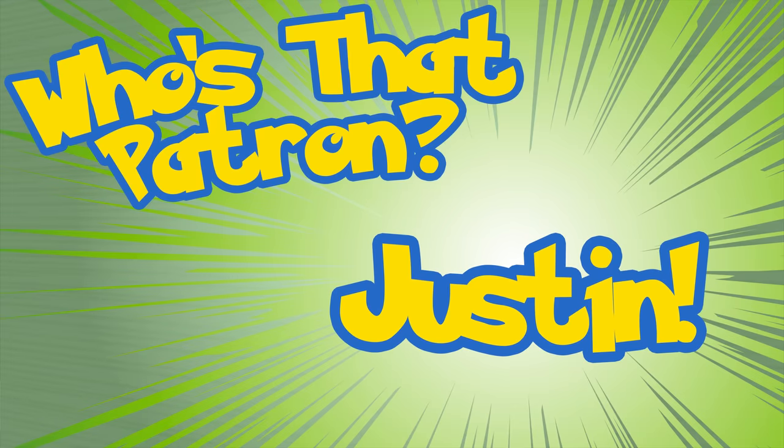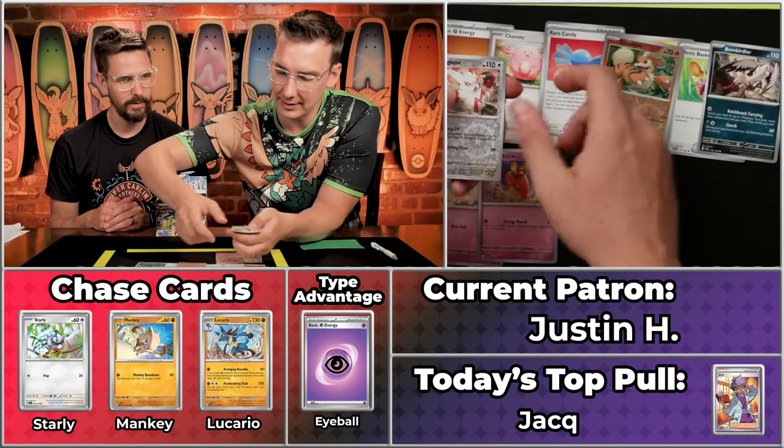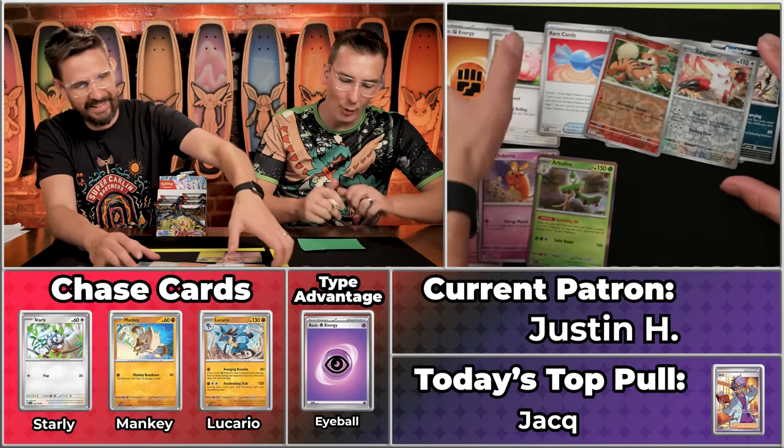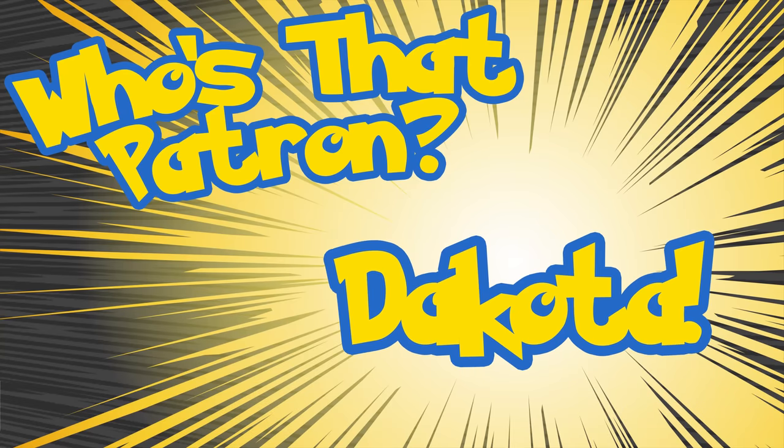Next up is Justin H., who has seventeen points and has been collecting for twenty years. Do you have enough in you to pull eyeball energy? No, you don't. Chansey, Rare Candy, Fido, Dendene, Pachirisu, Picnic Basket, Bombardier, Growl, Zangoose does not score, Arbaliba does. Three points. I feel like we're building towards something - we must be. The potential energy is building. Next up is Dakota, who we also do gaming with once a month. Dakota has three points. If she gets a single point pack, she could be in last place contention.